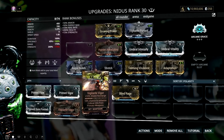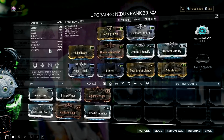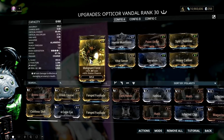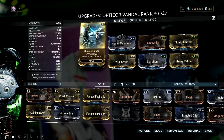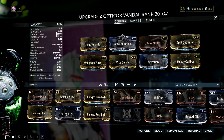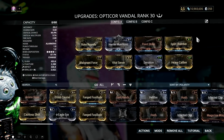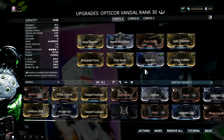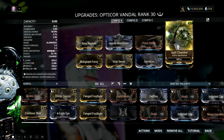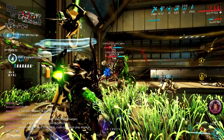Now that you know how to build a Teeming Virulence Nydas for this synergy, let's proceed to the Optica Vandal build. For the Optica Vandal, all we need are Rime Rounds and Malignant Force to form the viral status, then add the Hunter Munitions mod for the slash procs. Pair it with Point Strike so it will have more critical chance, to the point that your Teeming Virulence will allow you to land orange to red crits. The rest of the mods are self-explanatory: Serration and Heavy Caliber for more damage, Split Chamber, and lastly Vital Sense for more critical damage.